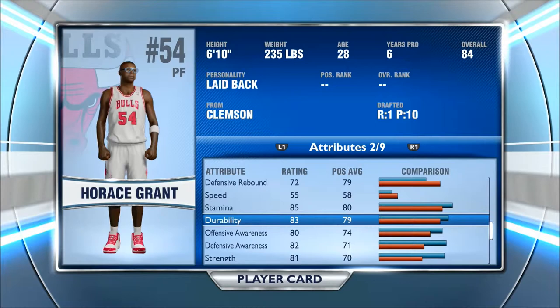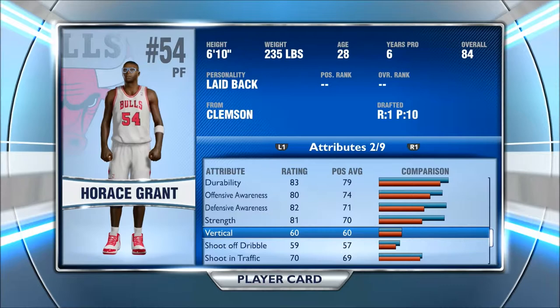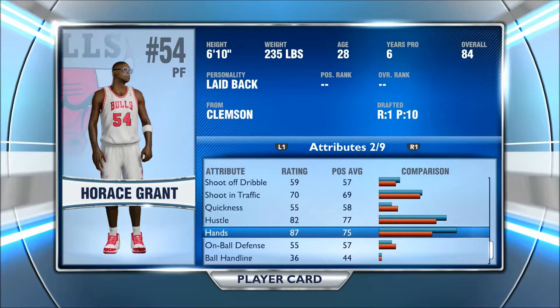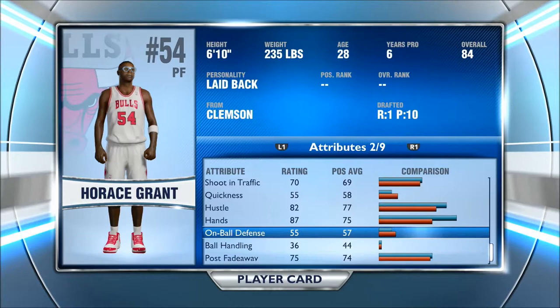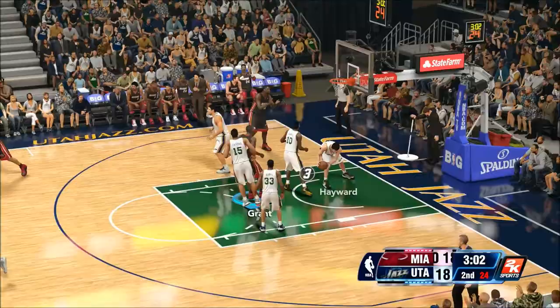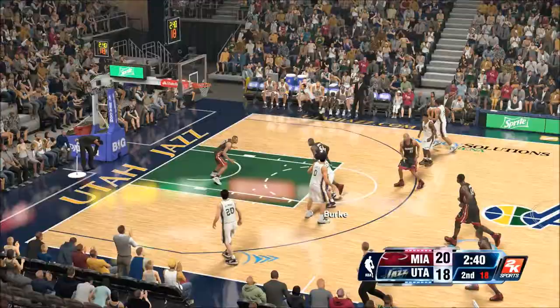His stamina is actually 85 — not too bad. Durability is an 83. Offensive and defensive awareness are around 80 and 82 — pretty good strength, decent vertical. Shoot off dribble is only a 59, which is normal. His hands are an 87 — pretty good for catching rebounds and passes. On-ball defense is decent. Post fadeaway and post hook are both at 75. I would use Horace Grant for rebounding only — he's not really a player to focus on for scoring unless you absolutely have to.